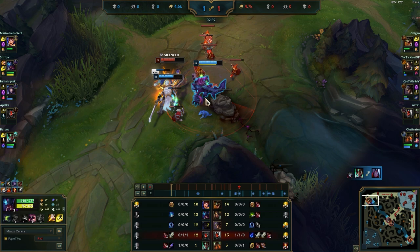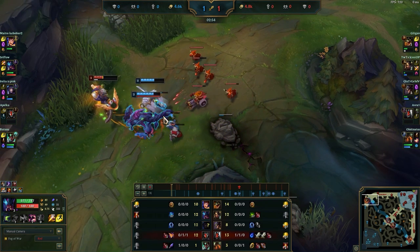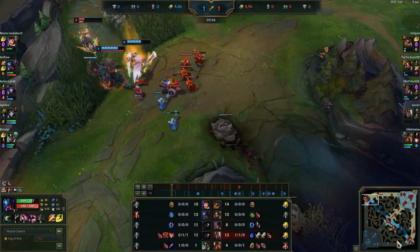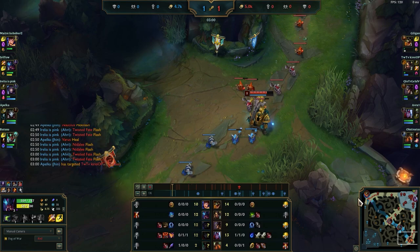If Rek'Sai fails to get a kill on that gank, his game becomes really open. Even if his wave is bad — as a Rek'Sai, if you can't get a kill and you're running around, the game is going to become really difficult because you become predictable. This wave state concept applies in early game, mid game — you can do it every single time. That's how you can track the enemy jungler consistently.